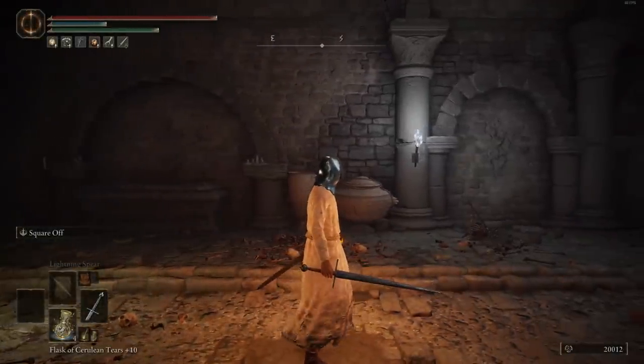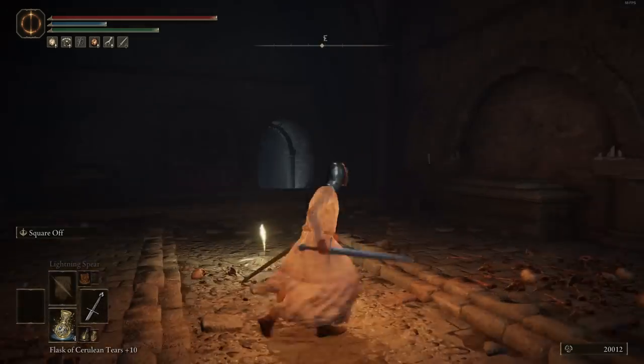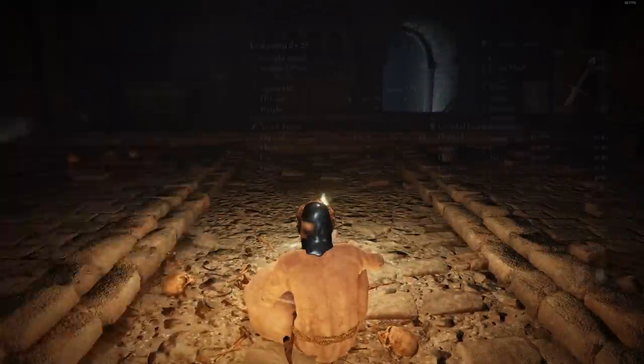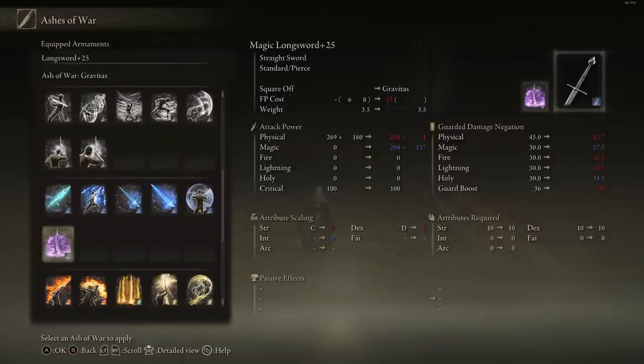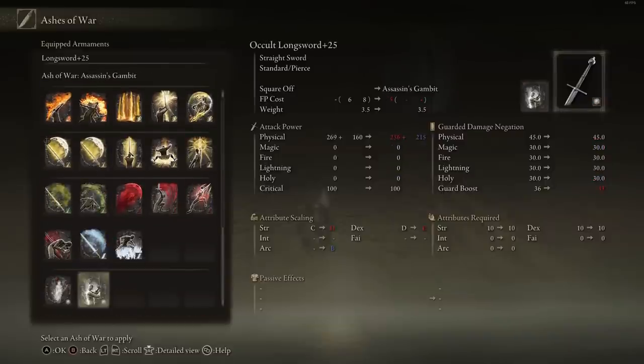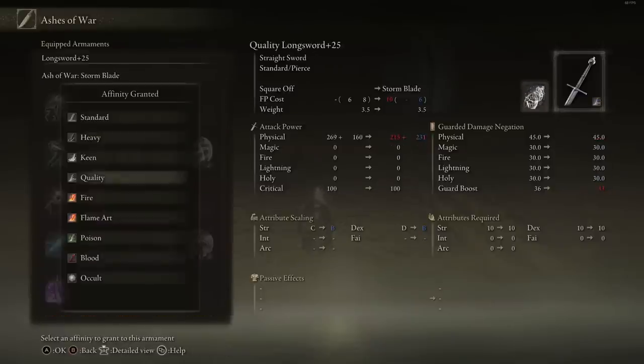Next we'll be going over the Longsword — we just covered the moveset, so we'll get into the details. You find this weapon at the Roundtable Hold; you're going to buy it off the Maiden there. Going over the scalings: B for Heavy, B for Keen, double Bs for Quality, B in Faith for Flame Art and Sacred, B in Intelligence for Magic, and a C in Strength and C in Intelligence for Cold. This weapon is best paired with a Quality build — you get your best returns out of it.